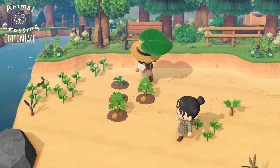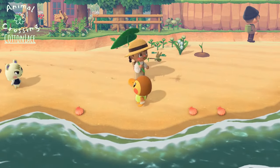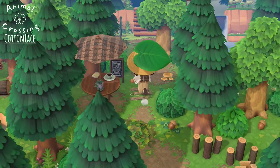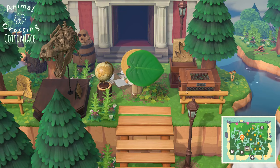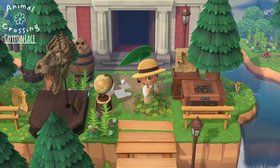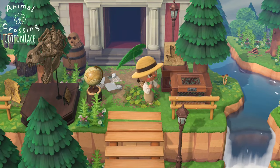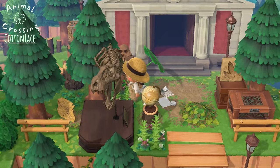And oh my gosh, so cute — these villagers. And I really like this fencing. Love this — the bistro table. Going up to this really adorable museum. I love this fossil that she used, and these scattered artifacts — I just really like that. Really simple museum with artifacts. It's very beautiful.